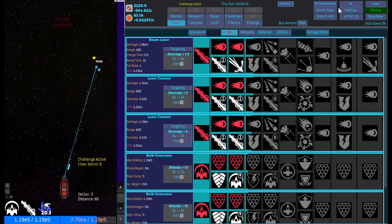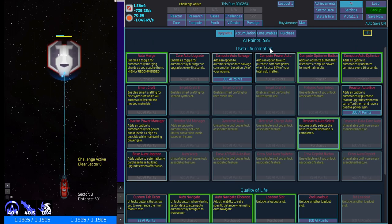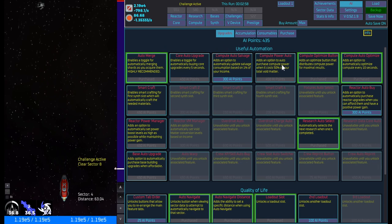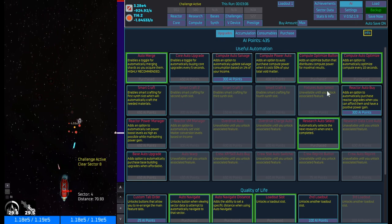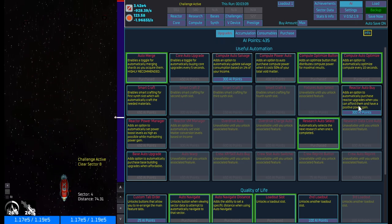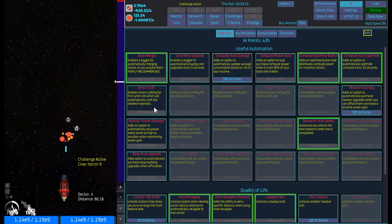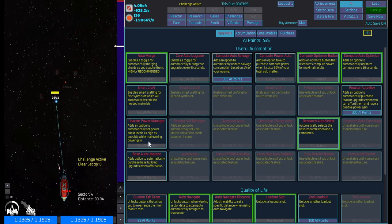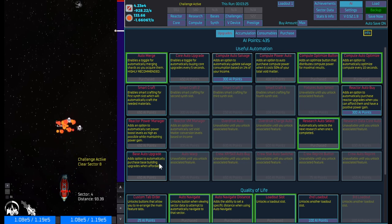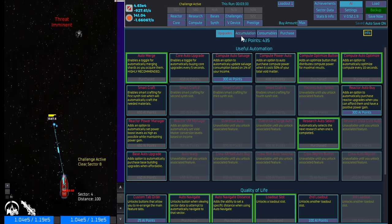Achievement-wise, not a whole lot of progress yet. AI-wise, we have 435 points which is pretty nice. I'm not sure what I'm going to go for yet — compute auto salvage seems nice with the one percent. An option to automatically purchase reactor upgrades when you can afford them and maintain positive power gain, enable smart crafting for the first synth slot which automatically crafts needed materials, and an option to auto-set power boost levels as high as possible while maintaining power gain. I think I'm going to save for now.